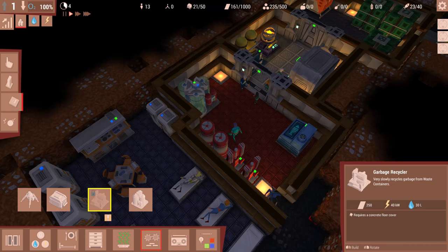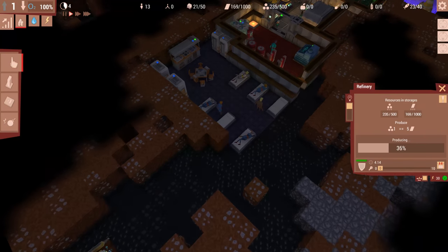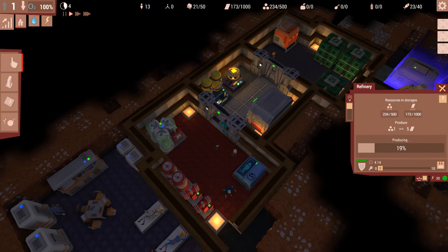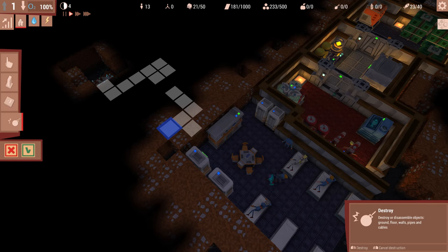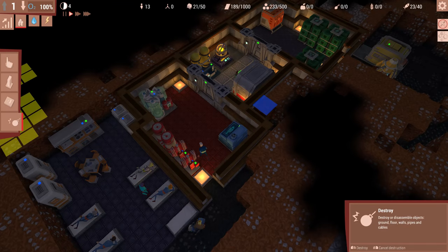You can build a recycling bin which recycles your garbage, but I don't believe it recycles it into anything useful. What I would actually like is if the garbage recycler turned garbage into building material, maybe at a much slower pace than the refinery. Once you've run out of ore, basically the stage is over. That might be going against what the developers wanted, because it seems like they wanted you to just live a time cycle and then the game's over. But a lot of people will just play endlessly until they feel like they've beat it.